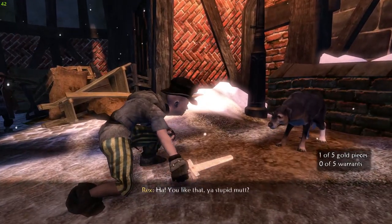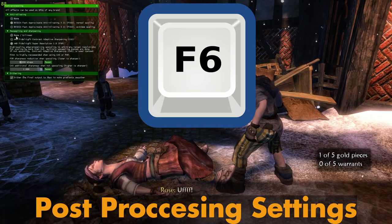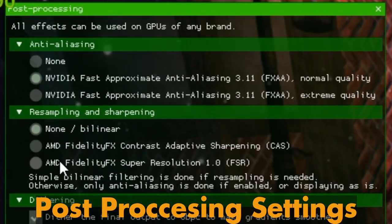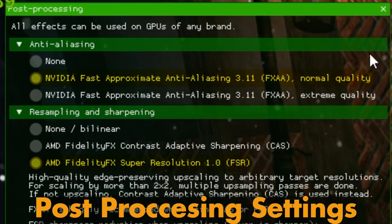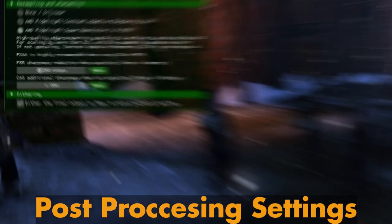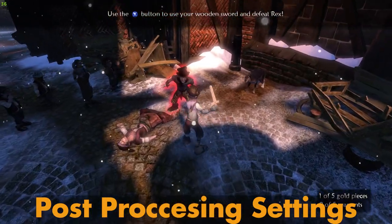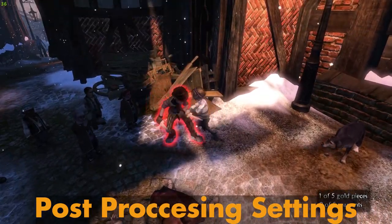In the middle of my playthrough, I pressed F6 on the keyboard to open up the post-processing options. I turned on NVIDIA FXAA Normal and AMD FidelityFX with a sharpness of 0.2 and CAS of 1. This combination makes any Xenia game much better in terms of looks and graphics.